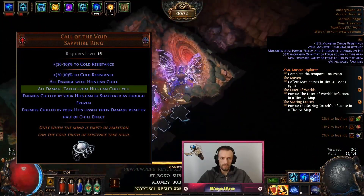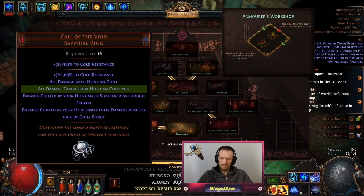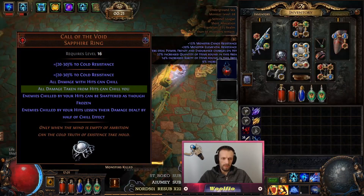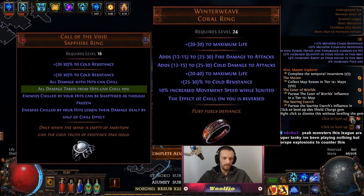The next modifier is 'all damage taken from hits can chill you.' Chill reduces action speed and it can be a pretty strong crippling debuff. To counter this modifier, you either want to be immune, unaffected by chill, or reverse the chill effect to instead increase your action speed. This can be done with the Winter Weave Ring.